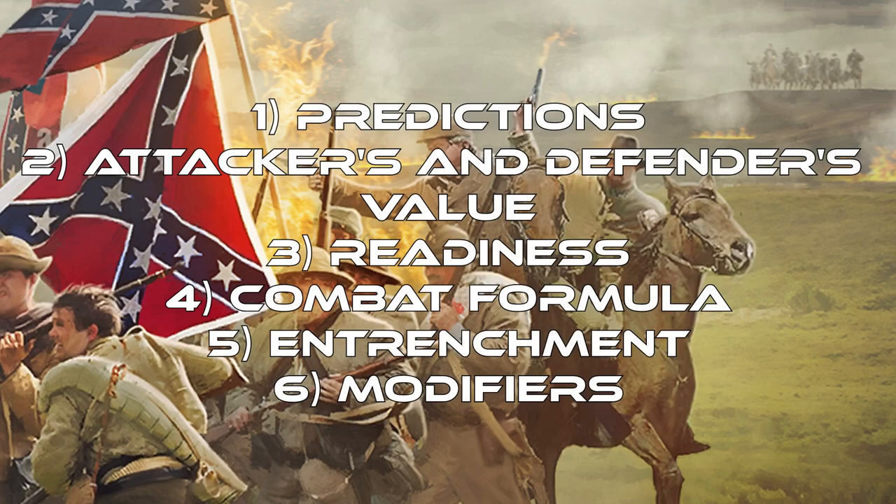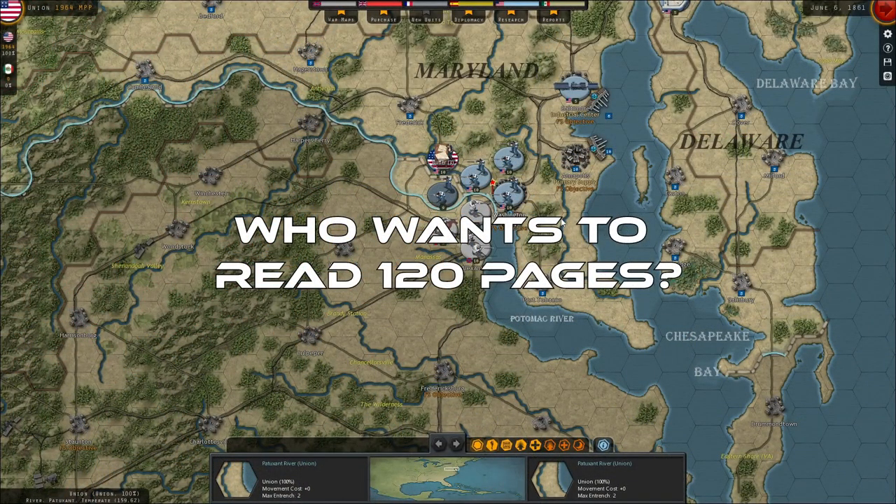Let me first walk you through how this guide is going to work. We'll start by looking at predictions and how they can differ from actual combat results. Then we'll look at the main things that affect combat mechanics: the attacker's attack value, the defender's defend value, and readiness. We'll go over the exact formula used to calculate combat, walk through some examples, and then cover entrenchment and other modifiers. This guide is focused mostly on ground combat — a lot of things are the same for naval combat, but there may be some additional modifiers we won't cover. All of this information is in the manual, but if you don't want to read 120 pages, you can just watch this video. We'll also talk about surprise attack before we finish.